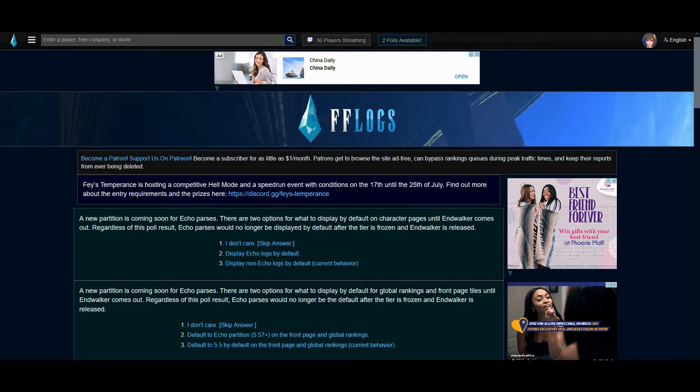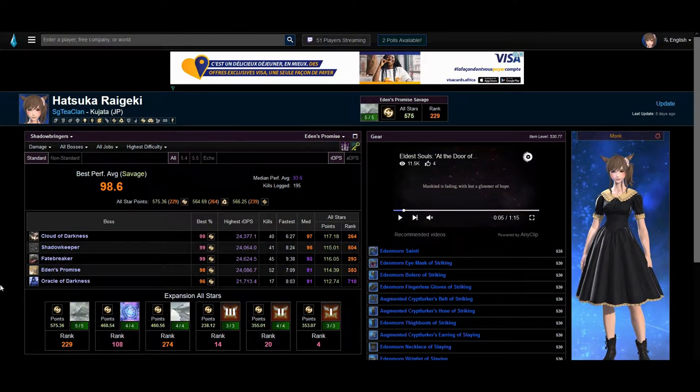When you go to the FFLogs website, you will be brought to this default homepage. Clicking on the top left will bring you a list of characters depending on what you type. I will be using my own character to show you the basic aspects of this website. Upon finding your character, you will be brought to a page that looks similar to this.